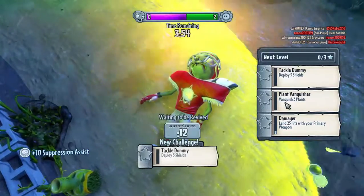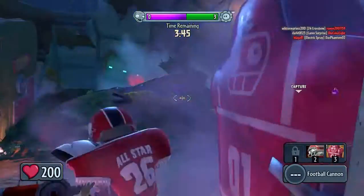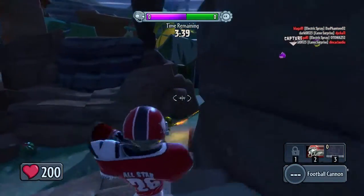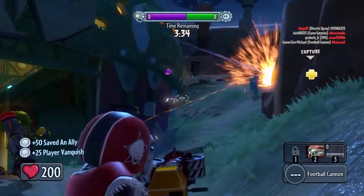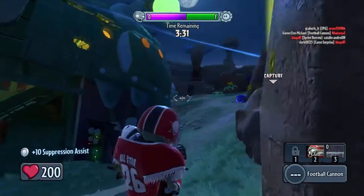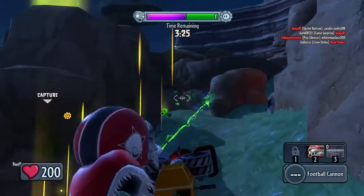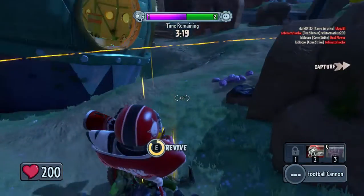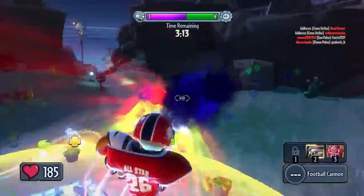We have a new ability — deploy five shields, and land 25 hits with your primary. I know how the Tommy Shield works. Put some down, there we go, because I need to put five down. Let's get that over with as fast as we can and just get in there. There we go. Somehow I got that kill. The other quest — vanquish three plants. Okay, got it. Together we will be able to do this. Those are the words of wisdom.